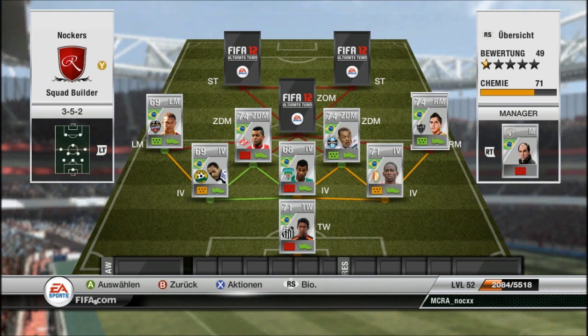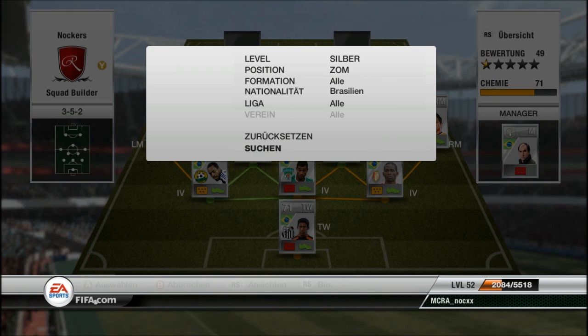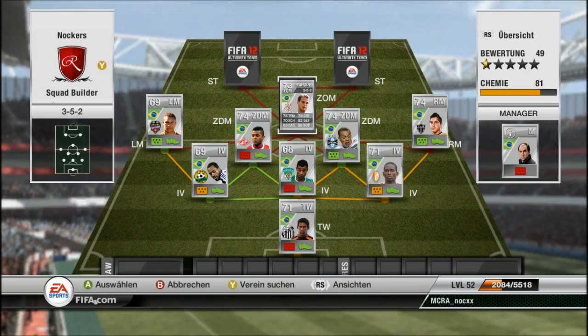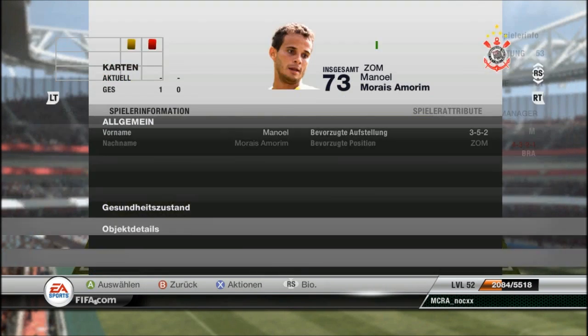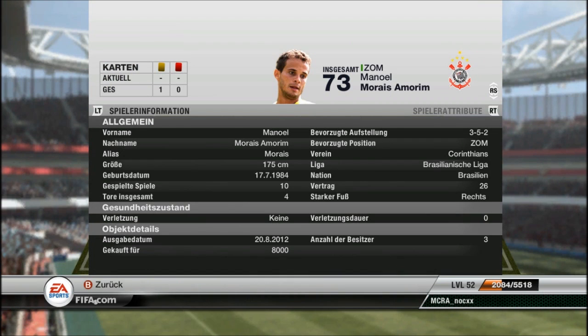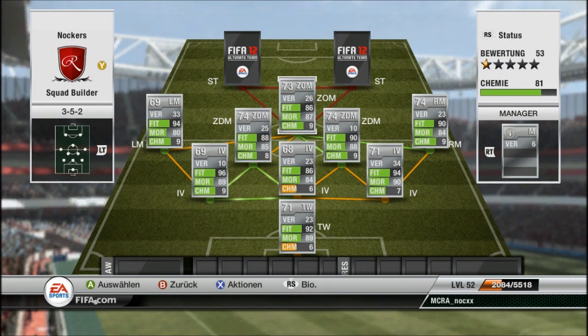I said he's probably not the best right mid because Konlieto is probably the best one, but he's like 400–500k on PC — more than the whole team. The only center attacking mid is Morais, 5-star skills. He's a pretty average player but he scores a lot of goals for me. I like him and he's only 8k.